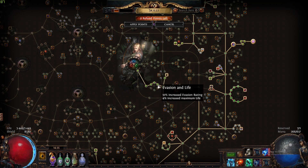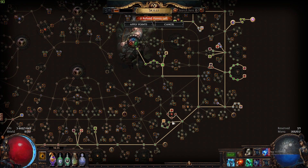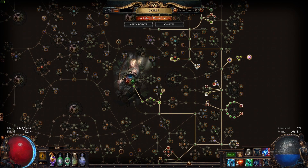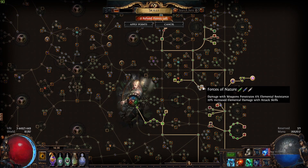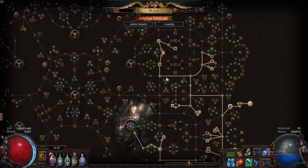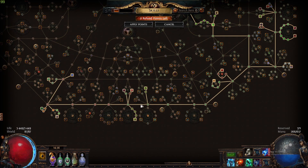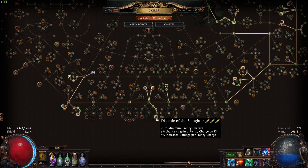For the skill tree, we start by going into life and Heart of the Oak for more life, then down to Primeval Force for elemental damage and penetration. We grab more life and crit strike chance and accuracy nodes, then sword nodes with block chance, damage, attack speed, crit strike chance, and crit multi. We pick up Frenzy Charge, a Jewel Socket, more crit strike chance and crit multi, then Acrobatics and Phase Acrobatics. We grab elemental damage and more penetration — we're stacking a lot of penetration. We pick up two more Frenzy Charges and more Jewel Sockets, additional life, and crit nodes. Then we pick up another Frenzy Charge along with nodes that give evasion per Frenzy Charge, movement speed per Frenzy Charge, attack speed per Frenzy Charge, damage per Frenzy Charge, and plus one to minimum Frenzy Charges — so we're always at at least one Frenzy Charge.